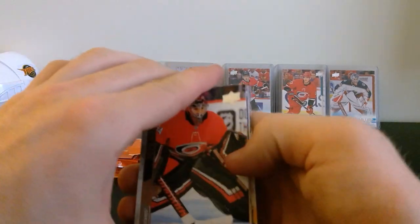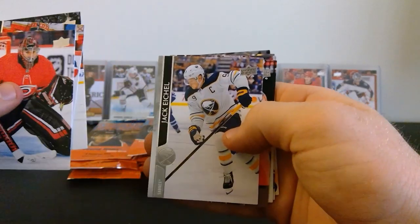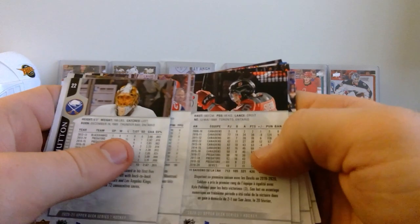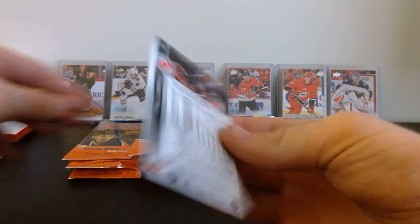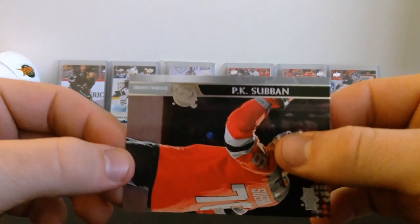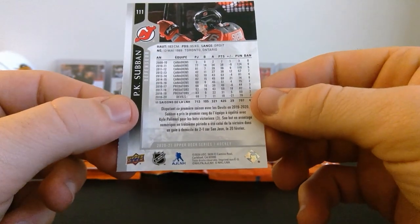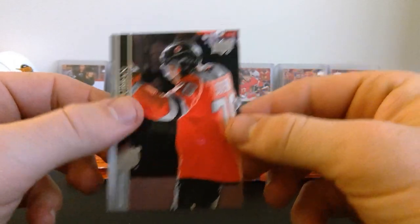We've got Peter Mrazek, Brendan Gallagher, Hampus Lindholm, Jack Eichel, PK Subban, Jeff Petry, Josh Manson, and Carter Hutton. I think maybe we have a French card here - oh yeah, awesome! The PK card - sweet, former Predator. You can see on the front it says 'Variante Française'. I don't know how to pronounce it but you can see all the writing on the back. That's awesome - former Montreal Canadian, French variant, PK Subban!